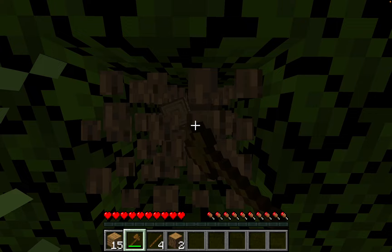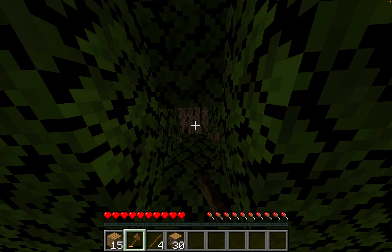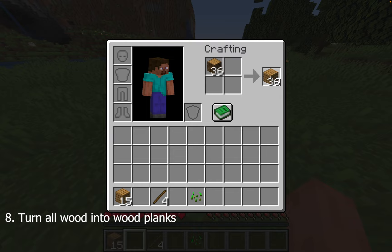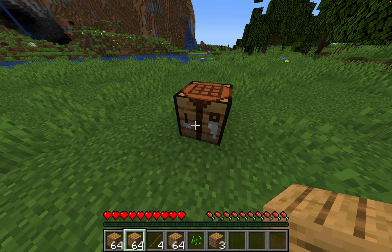Use the axe to chop down more wood blocks. This speeds up the process compared to punching the tree. Keep doing this to any trees in the vicinity until you have your desired amount of wood. Turn all the wood into wood planks as before — you'll want to have at least roughly three stacks of wood planks.